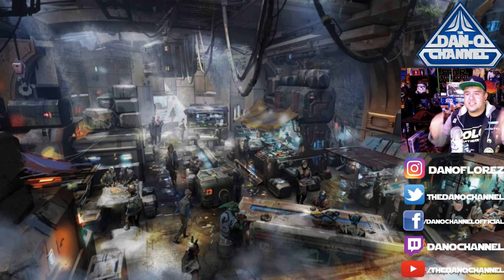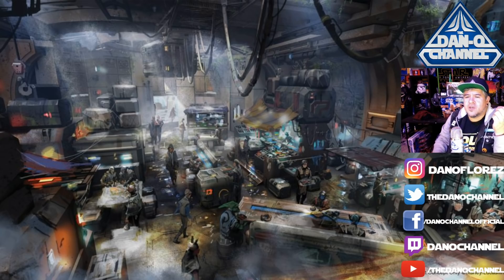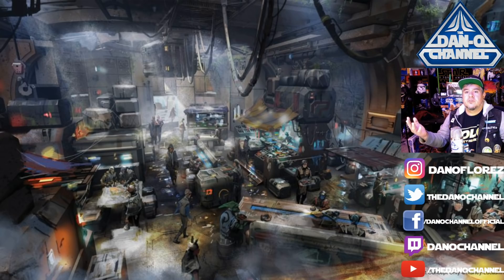Next we've got Docking Bay 7 Food and Cargo. From the artwork it looks like a mishmash of different food spots — people eating on crates, an awning over a crate where someone set up shop. It looks like we're in the hull of a ship, which is also cool. It's supposed to be like a food truck type deal.